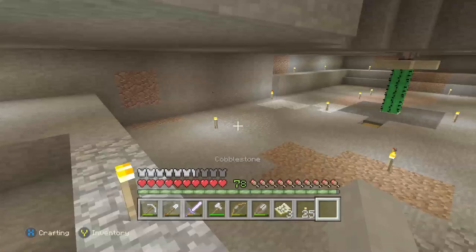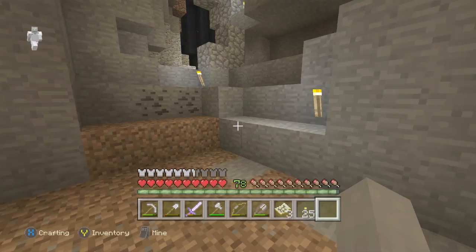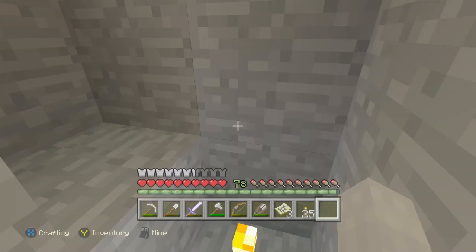Using those slime blocks I want to make flying machines so I can get to my iron farm and eventually my witch farm much faster and easier without having to run through dangerous terrain and dodge all the horrible things that might have spawned along the way — because I always play in peaceful mode, but that's my problem.